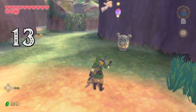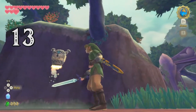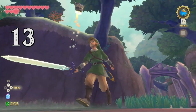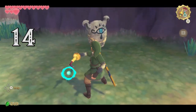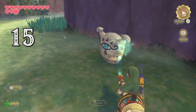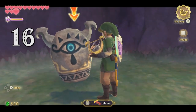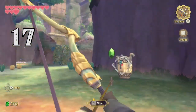While we're on the subject of gossip stones: bombs will cause them to launch in the air, using a whip will make them spin, using gust bellows will also make them shrink, playing the harp will make them rock to the music, and if you hit them with an arrow, you'll get a rupee.